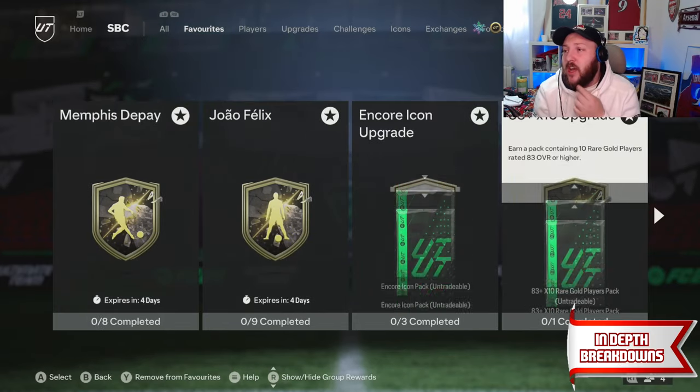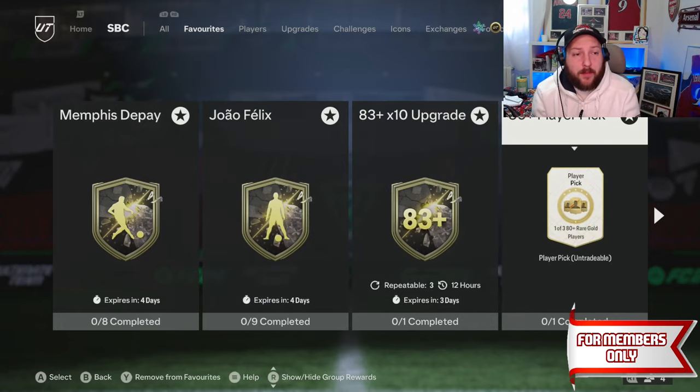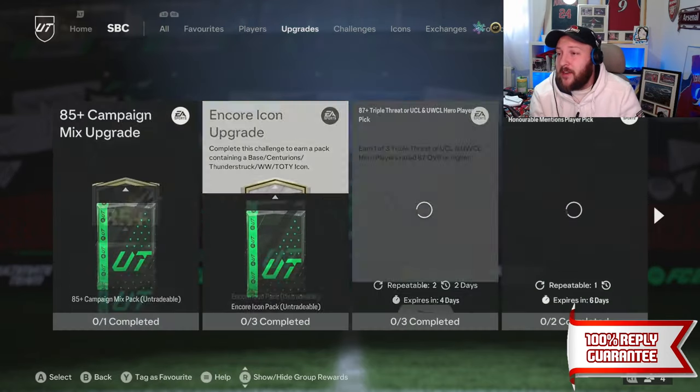The SPCs you're going to need are the 83-plus times 10, the 80-plus player pick — if you can't see it underneath my camera — and the league SPCs if you're really desperate, but honestly if you don't actually need them, I'll show you why in a second.